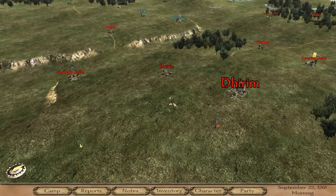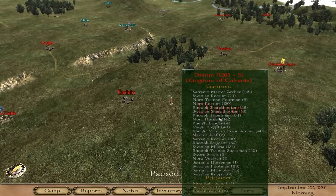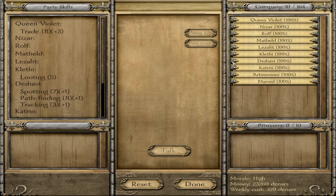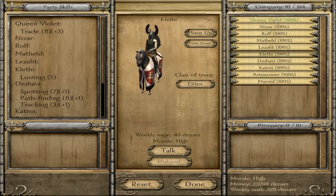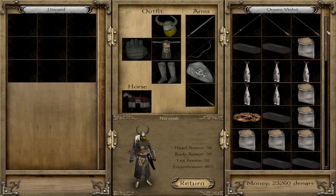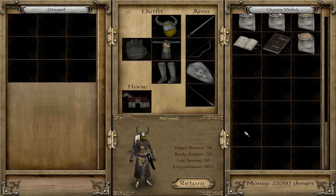Right now my map speed is 5.1 in the world map. The things that affect that speed are the pathfinding skill in the party. At the moment I have a companion in my party who I have leveled up and given pathfinding 8. Other things that affect map speed are whether the troops have horses or my companions have horses, and the morale of the troops. And if you are carrying a lot of things in the inventory, you can also increase map speed by having horses in the inventory.